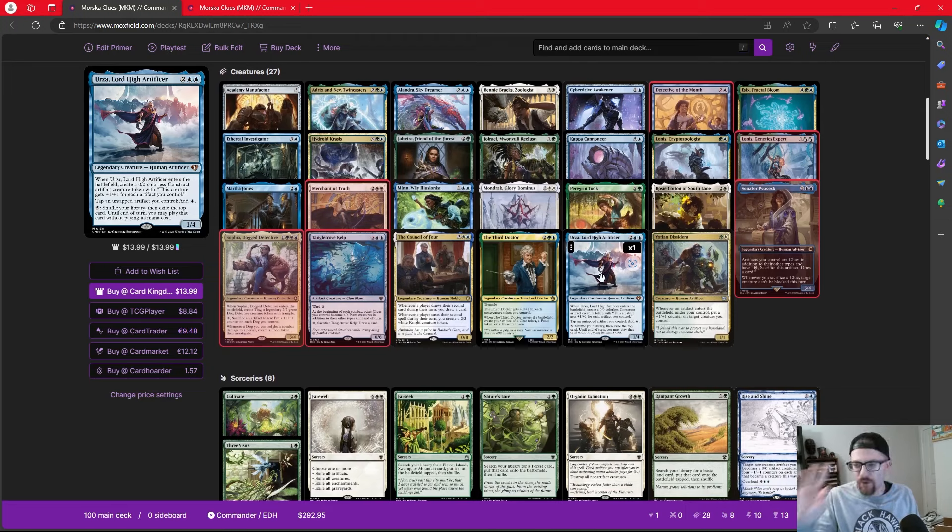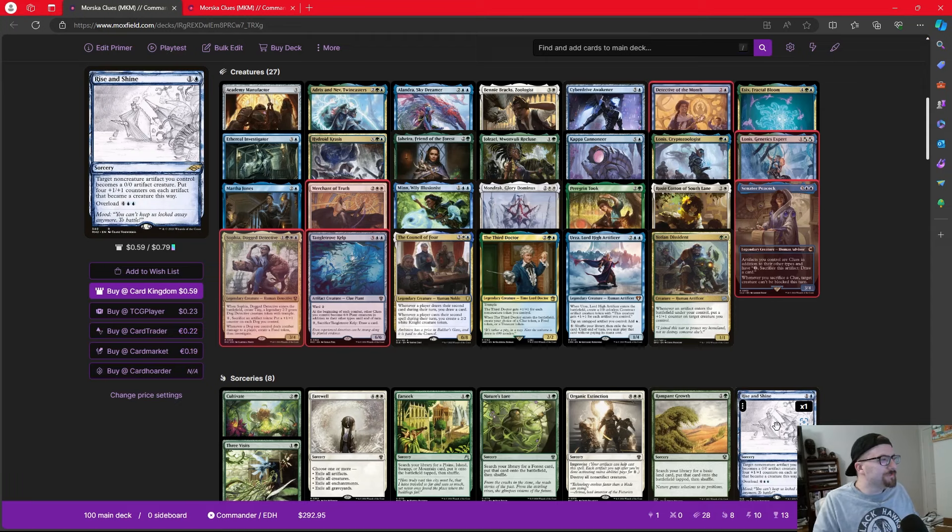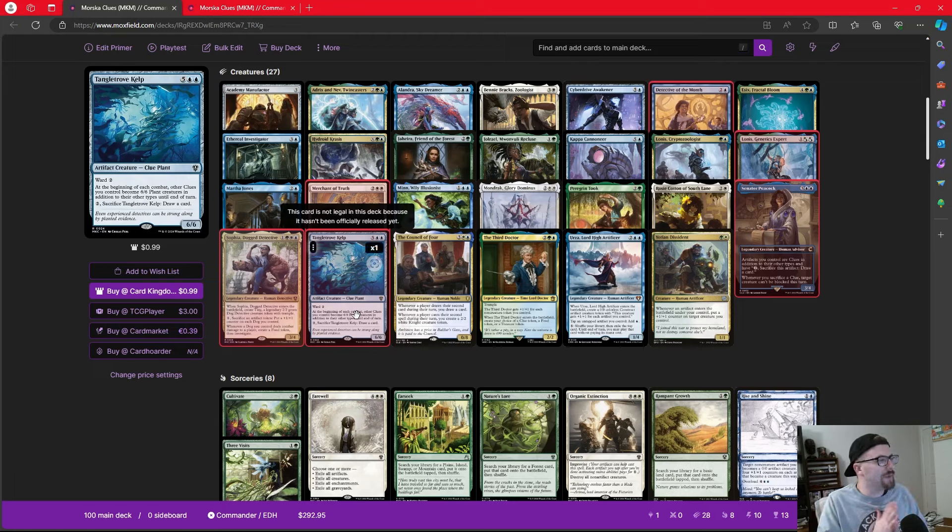Our deck has three main game-ending cards. Cyberdrive Awakener turns all non-creature artifacts into 4/4 artifact creatures, and all other artifact creatures get flying — turning all our clues into 4/4 flyers. Rise and Shine costs six mana and turns non-creature artifacts into 0/0 creatures with four +1/+1 counters each, letting us attack for huge damage. Finally, Tangled Colony of Kelp makes each clue we control a 6/6 plant creature during combat — combine that with Rise and Shine for 10/10 threats.